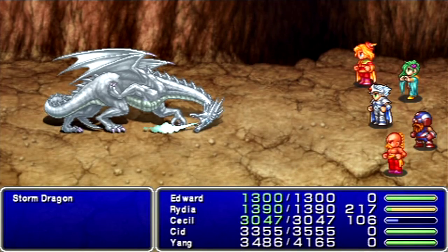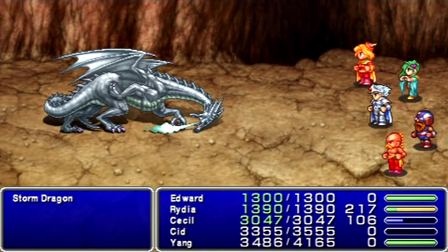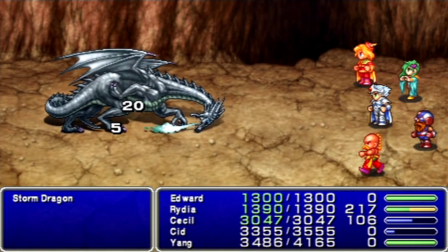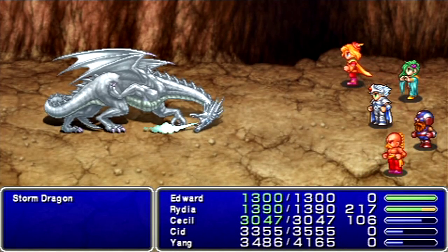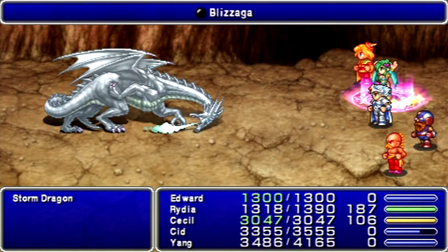Imagine if he wasn't resistant to it — Edward can deal near-max damage to dragons if they don't resist fire. Unfortunately, this one does, but it's still totally worth it. So basically, you've got Ice Claws on Yang, the Apollo's Harp on Edward, and Wazaga from Rydia. We should be good to go.